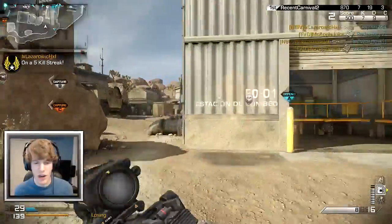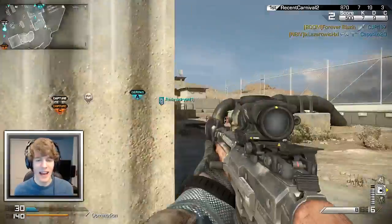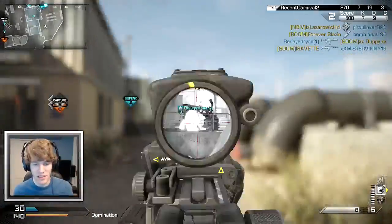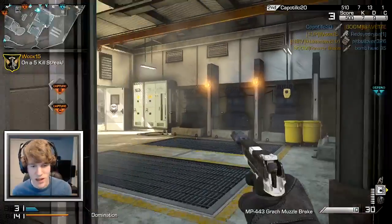I normally don't face a full team of tryhards — I normally face like a couple. This is just out of hand, and I cannot not show this, because honestly this happens and it happens to a lot of players. I can't shoot him because the riot shield is on his back.